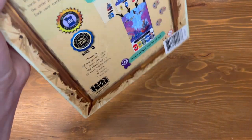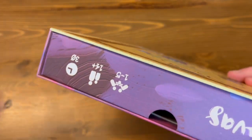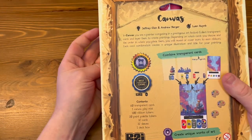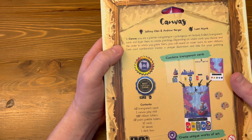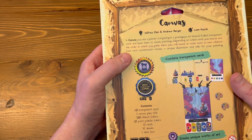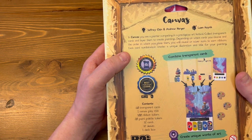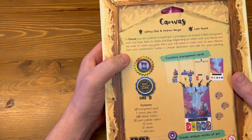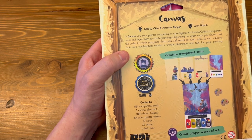Plays as noted on the top of the box — one to five players in about 30 minutes. In Canvas, you are painting, competing in a prestigious art festival. Collect transparent cards and layer them to create paintings. Depending on which cards you choose and the order in which you place them, you will reveal or cover icons to earn ribbons. Each card combination creates a unique illustration and title for your painting.